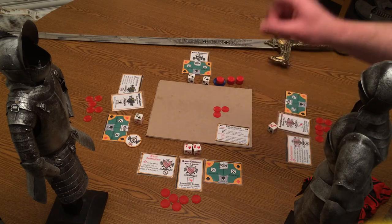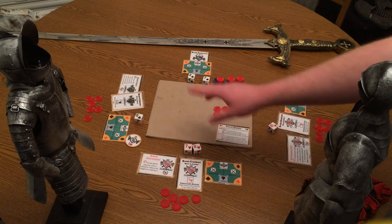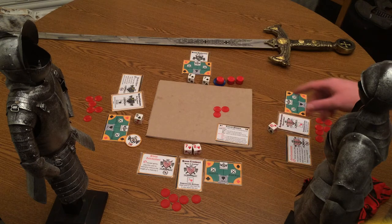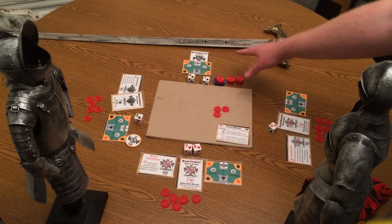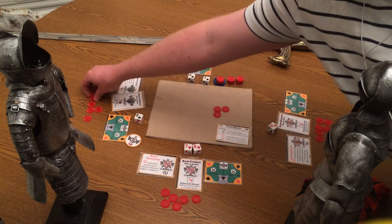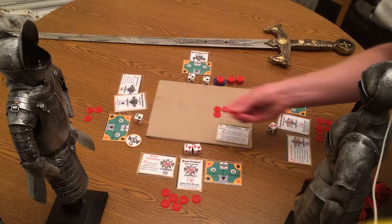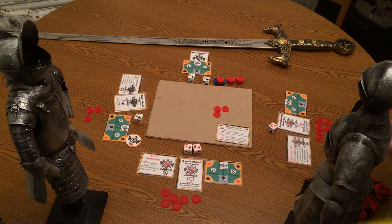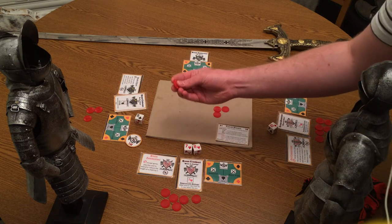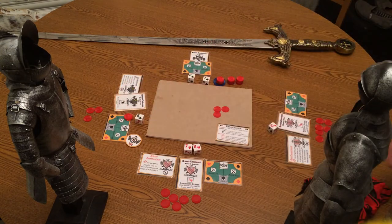The first player looks at the dice, which is all public information, and says which one they want to bet on. A player can bet one to three chips on any house — either themselves, the AI player, or any of the other players. To place a bet, take one to three chips and place it on one of the corners of the planning card on which house you think is going to win. So in this case, the clubs player thinks hearts has a pretty good lead and places a maximum bet of three chips on the hearts player.